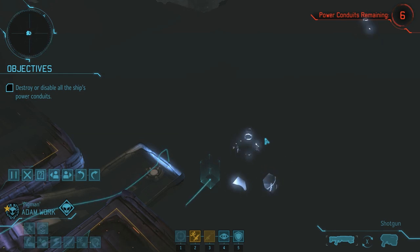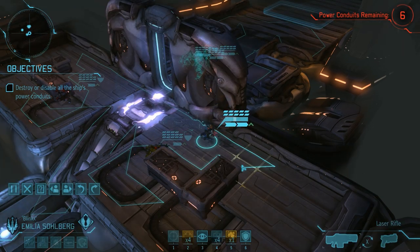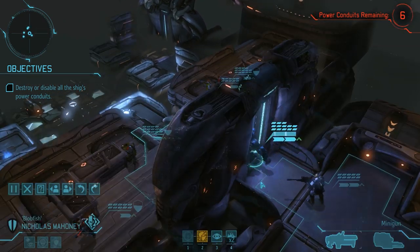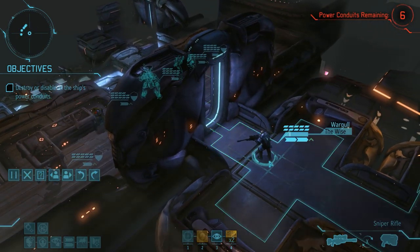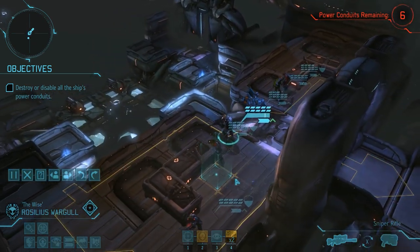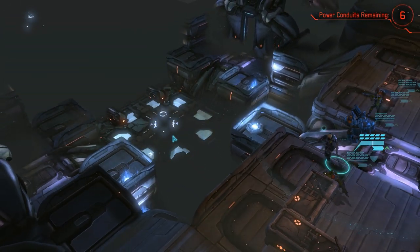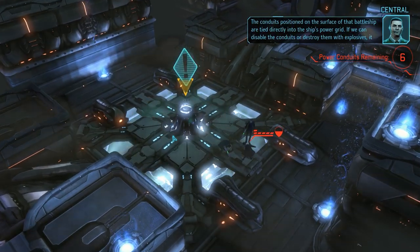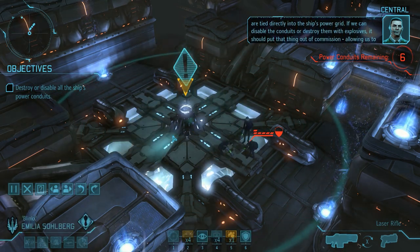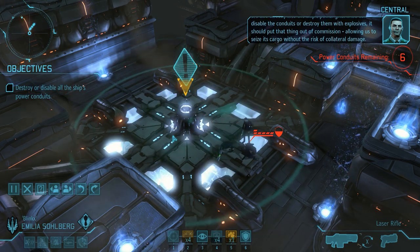If there are enemies down there, let us not reveal them too early. I said we will take this mission a bit slowly, so let's get everyone a bit closer and if possible also in half cover, but we will not step forward to reveal what's below us just yet. As we send everyone in here we do reveal parts of the area below — so far though, things look pretty quiet. With Rosilius we will also move up a bit closer and throw down a battle scanner.